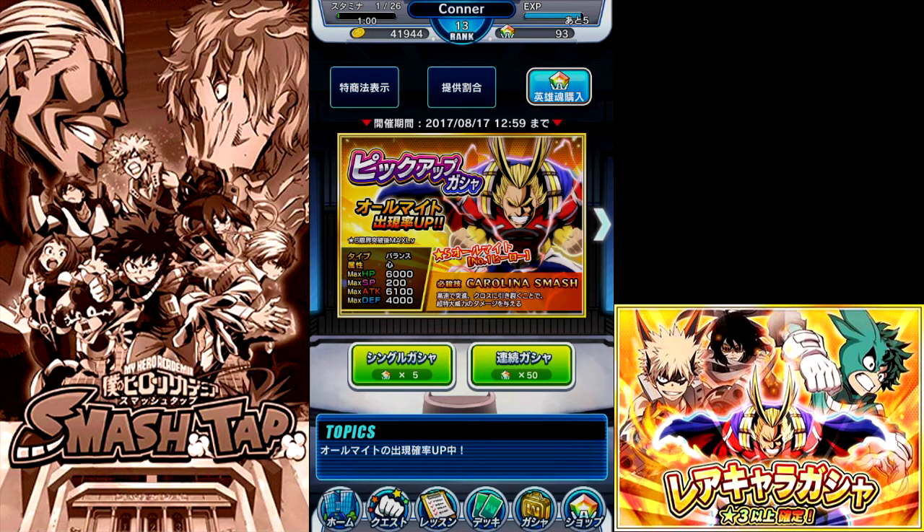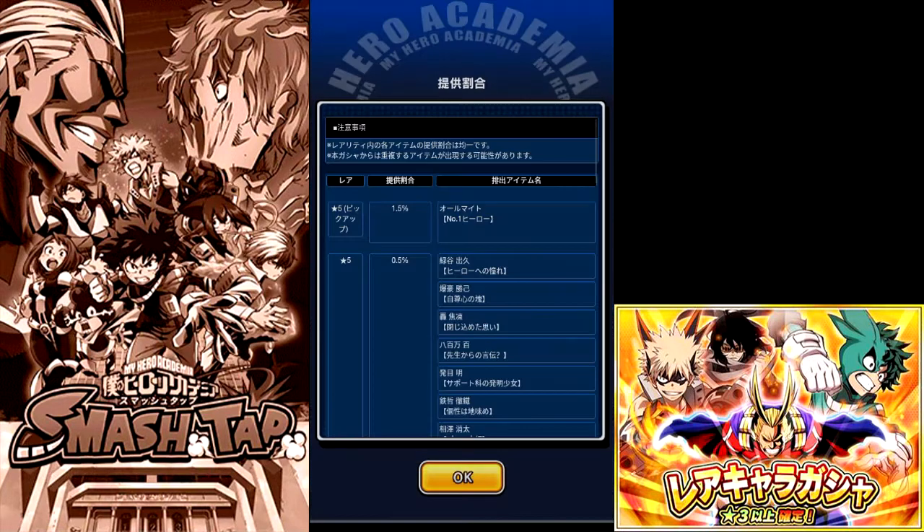They're not called gems - they're called hero something. That's really informative. But we're going to be jumping in, not on this All Might banner. If you click this button right here - if you play this game - click this button to see the rates. This is an increased rate banner but it's only 1.5% for All Might, which is Arumaito, matching the name of the card right here.